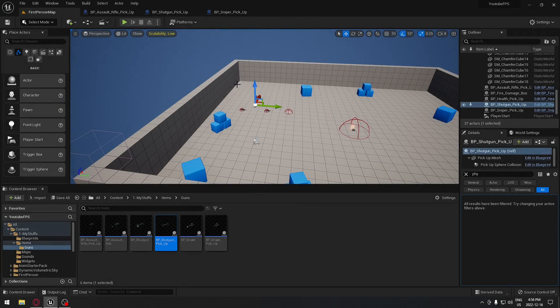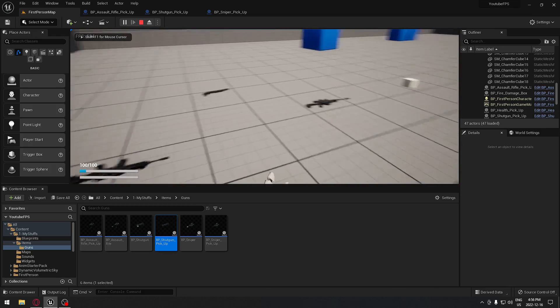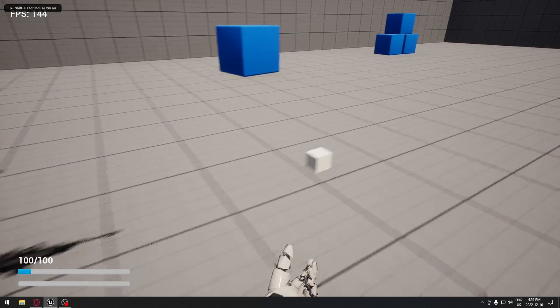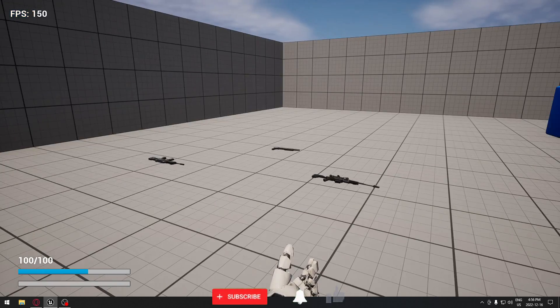Today we're going to see how to pick up some weapons. Let's see what the end result is - we have our three weapons on the ground here. If I walk over them it does absolutely nothing, but if I walk over the cube, the L cube is picking up automatically.